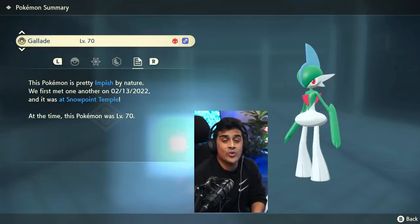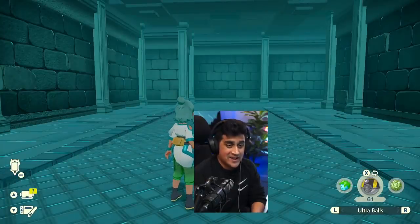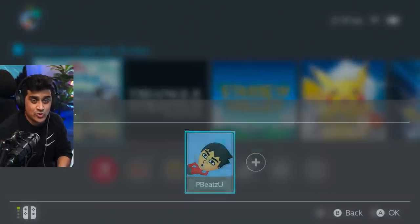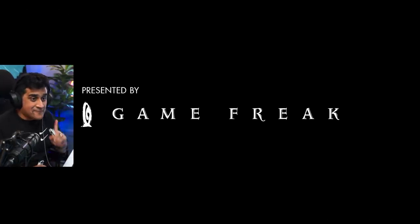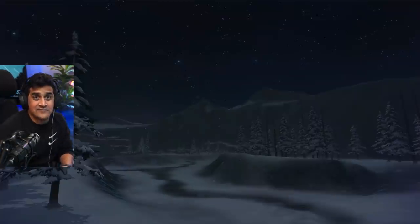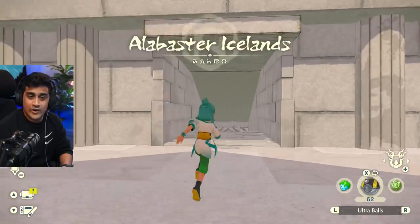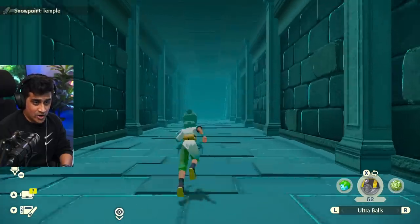Its nature is Impish. Just like before, we're going to hit the home button and close out the game. I'm not going to edit this part out so you can see how fast it is to get back to your Alpha Gallade. Loading in and going to the spot — the beauty of this is that now we've already flown to the top of the Snowpoint Temple and saved, so we no longer have to fly up again.